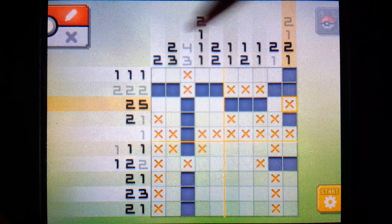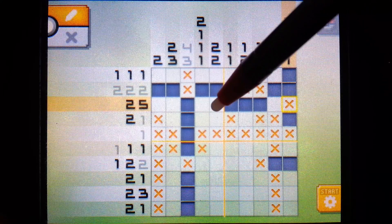All right, just bear with me while I take a look at the puzzle. We can put a pixel here, because if the five starts here, counting one, two, three, four - it has to fill in this square.